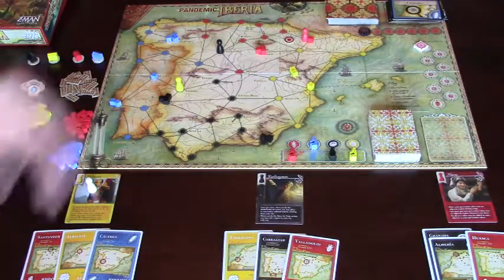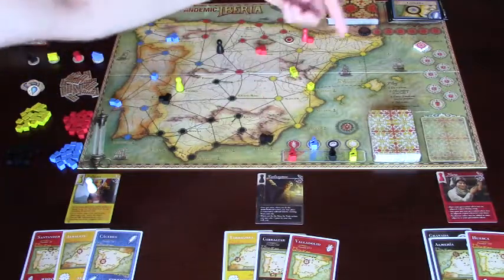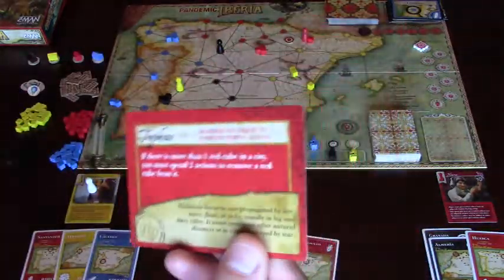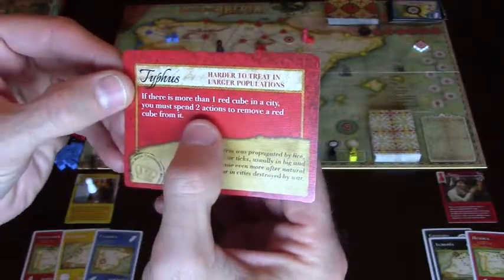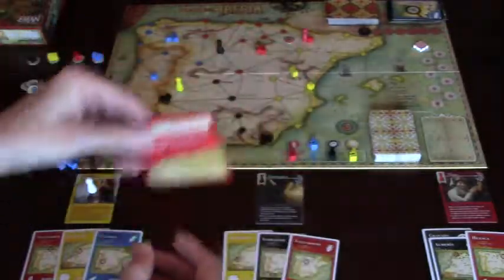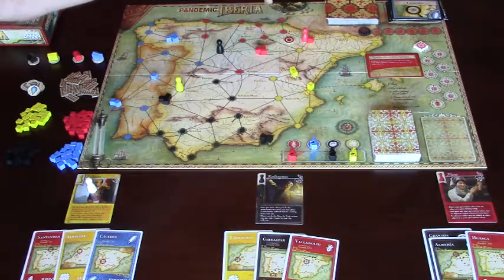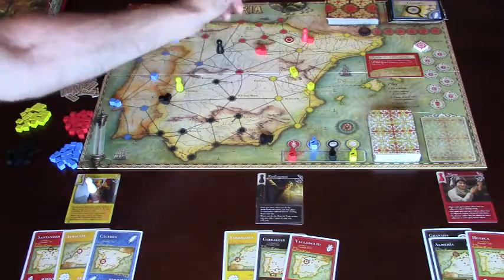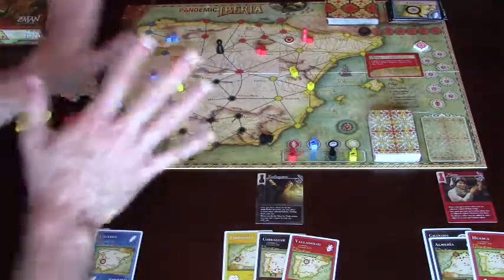I've set up the board for Pandemic - traditional rules. You draw nine cards. The first three, place three cubes on each city. The next three, two cubes. And the final three, one cube. So you already have some diseases starting to pile up. I drew the red card out of all the disease characteristics - this is for typhus. If there is more than one red cube in a city, you must spend two actions to remove a red cube from it. Right here in Soria I have three cubes, so removing one takes two actions, removing another takes two actions, and when I'm down to just one cube, it's one action.